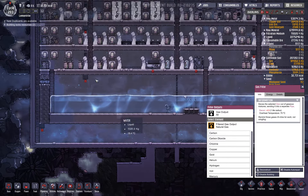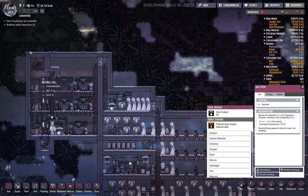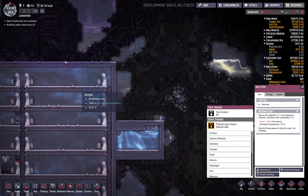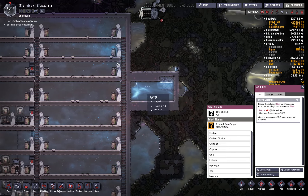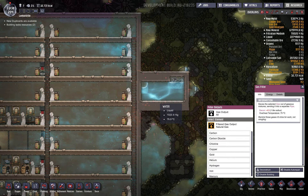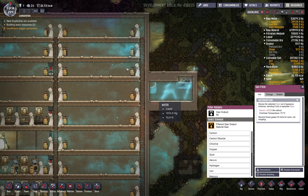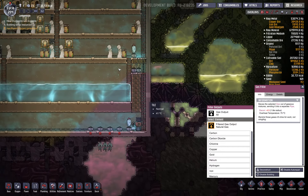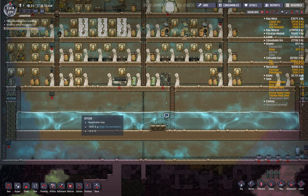The trick to getting a self-sustaining base is you need geysers. That covers energy. Water is also a finite resource, but with a steam geyser you can get essentially unlimited water. The only downside is the water is very hot as it comes out of the geyser. What I did is create a large water vat down here.